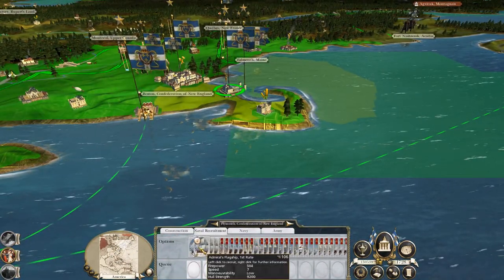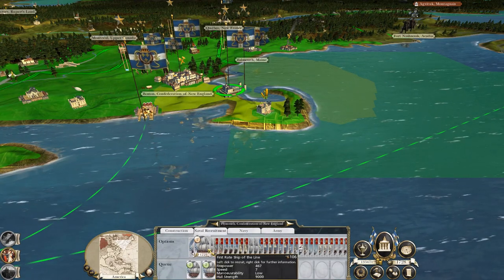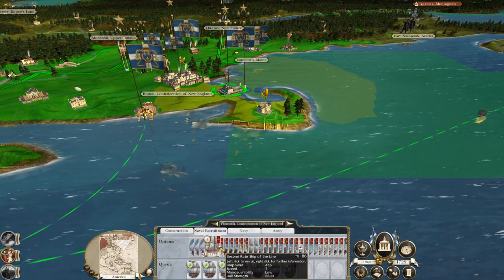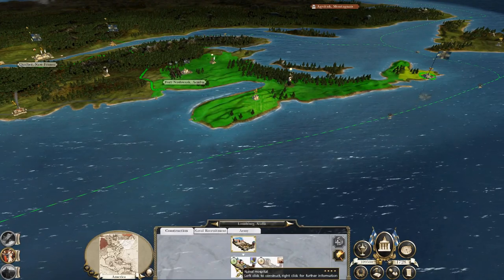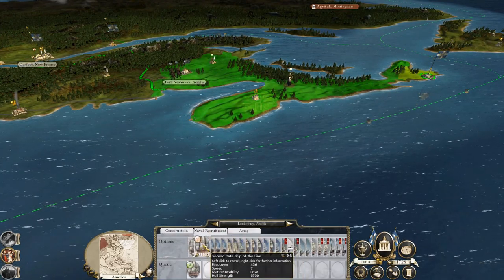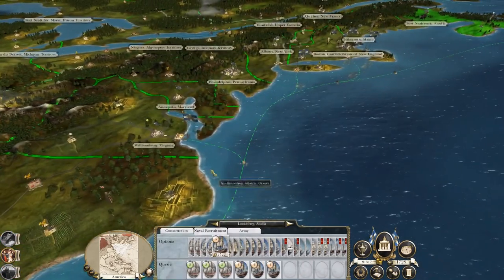Let's get the flagship plus two heavy first rates and then three first-rate ships of the line, followed by four or five second-rate ships of the line. Get those guys recruiting. I want to build up to a steam dry dock so the main advantage is churning out these sub-ships of the line.